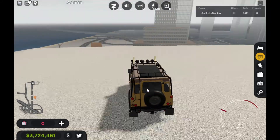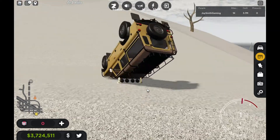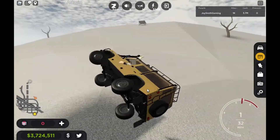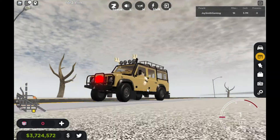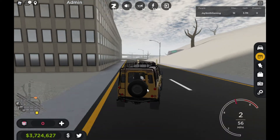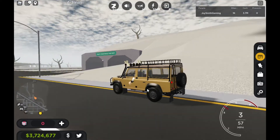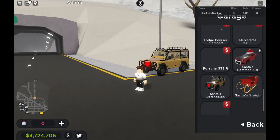Okay, here we go... yes! I made a jump! It's fine. Now I'm just gonna make a hyper jump. Okay, I'm gonna pull out the next car - Santa's Camaro.